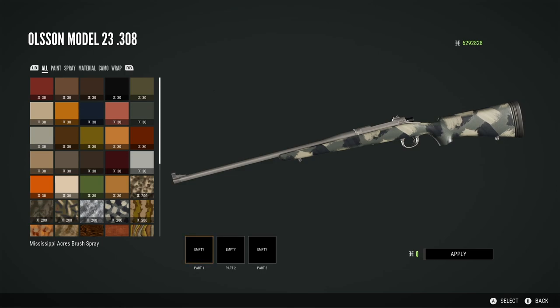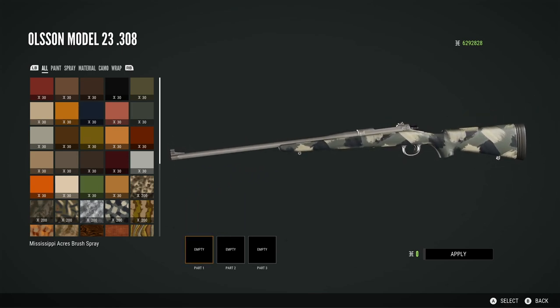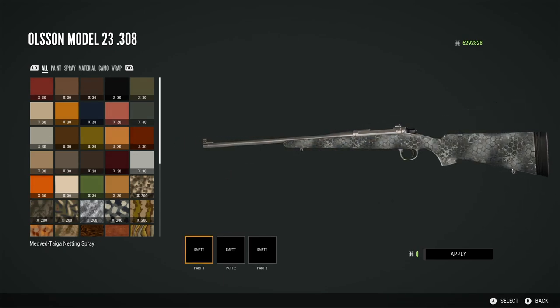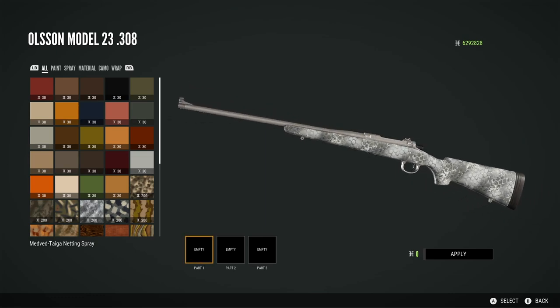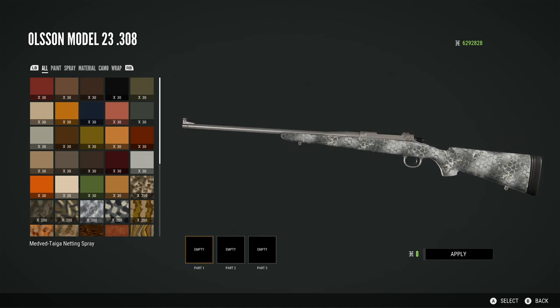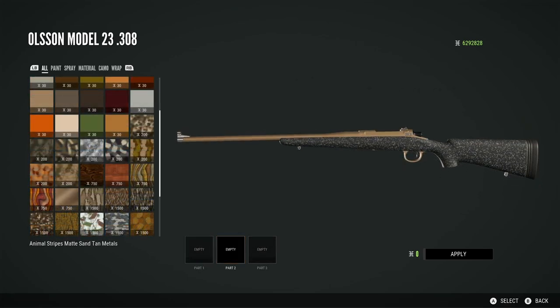There's also Rancho Del Arroyo dark green paint. Now it says dark green but this looks like brown to me, so I don't know why it's called dark green — I would have described that as a brown. Then we have the Mississippi Acres brush spray, which is just a kind of patchy looking spray. It's nice but I'm not sure it's my favourite. But again, nice to see cosmetics coming with this pack. Then my favourite cosmetic, the Medved Tiger netting spray. I really like this — I think it looks very nice and is better than the Medved camo we had previously.